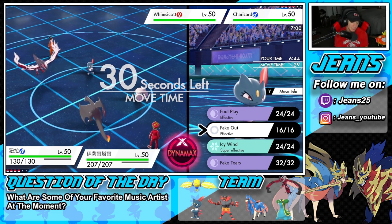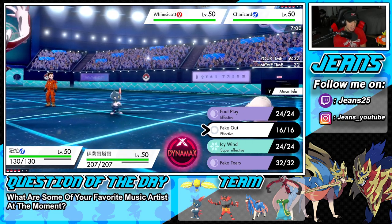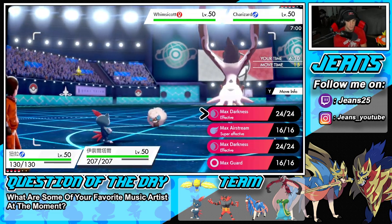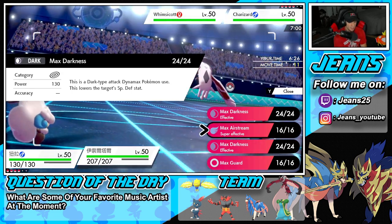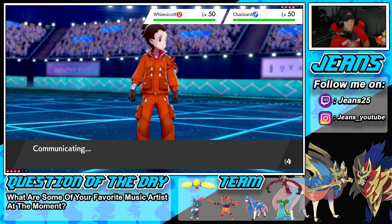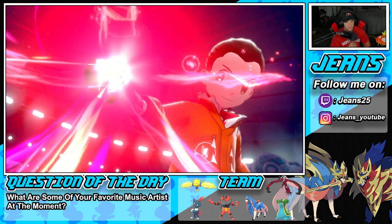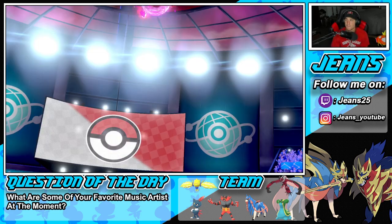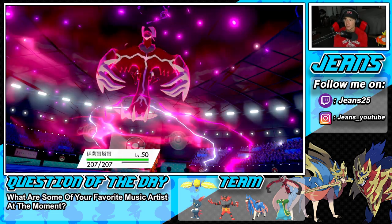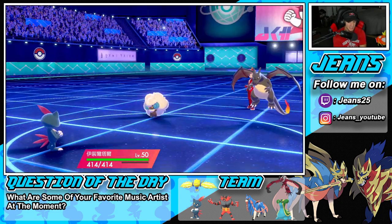We're going up against Charizard and Whimsicott. I could Fake Out the Whimsicott, I could Icy Wind, I could Foul Play — he's going to drop a G-Max Wildfire. I kind of just want to go after Charizard — Fake Tears it and maybe just Airstream for some speed. Or I can go for the Special Defense drop, but I feel like Airstream is the play. So I'm going to Fake Tears the Charizard and roll from there, because he could protect Whimsicott thinking I'm going for a Fake Out — which I'm not. I'm going straight into Fake Tears, and we're Dynamaxing, hoping he's Dynamaxing at the same time.